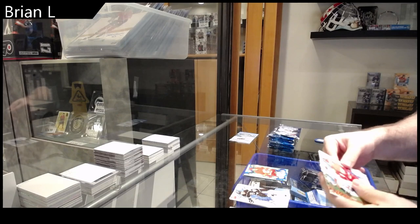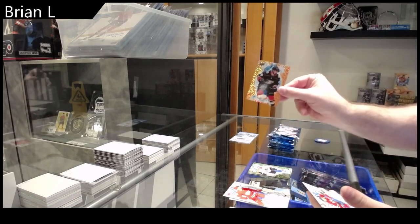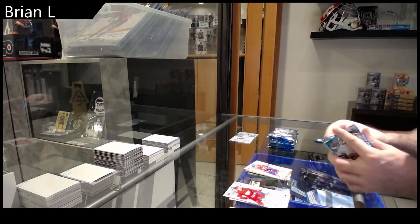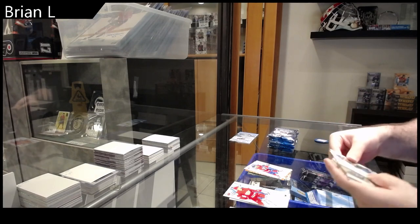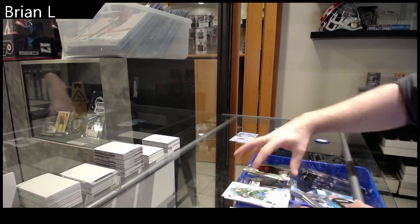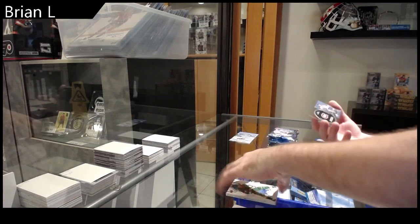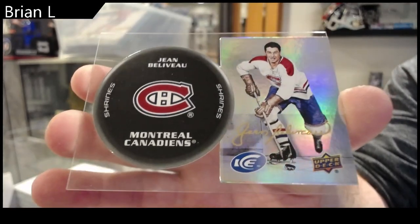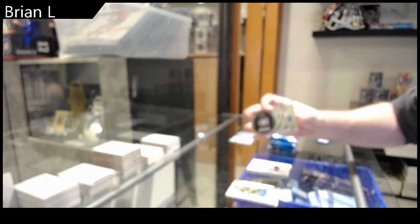We got a green of Provorov, orange of Gruul, and a rookie Cole Caulfield. Green of Pinto for Ottawa, rookie of Mercer for the Devils, and a Belleville Shrines — those are cool, Belleville Shrines.